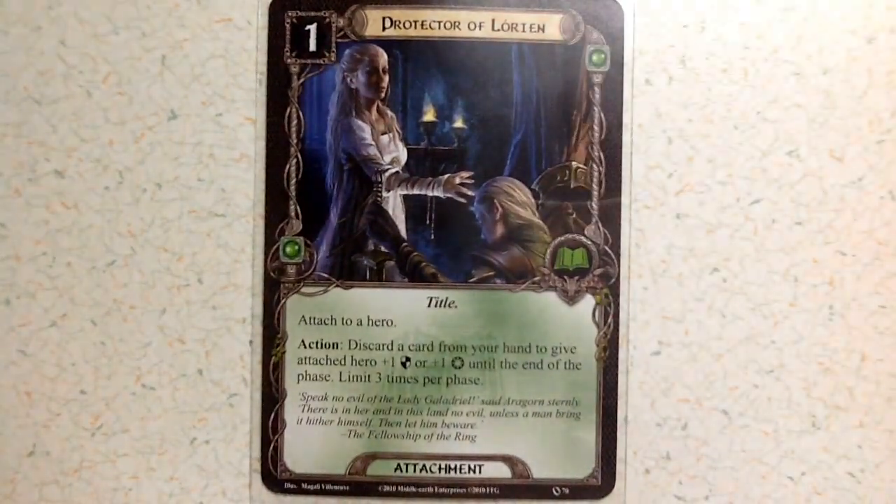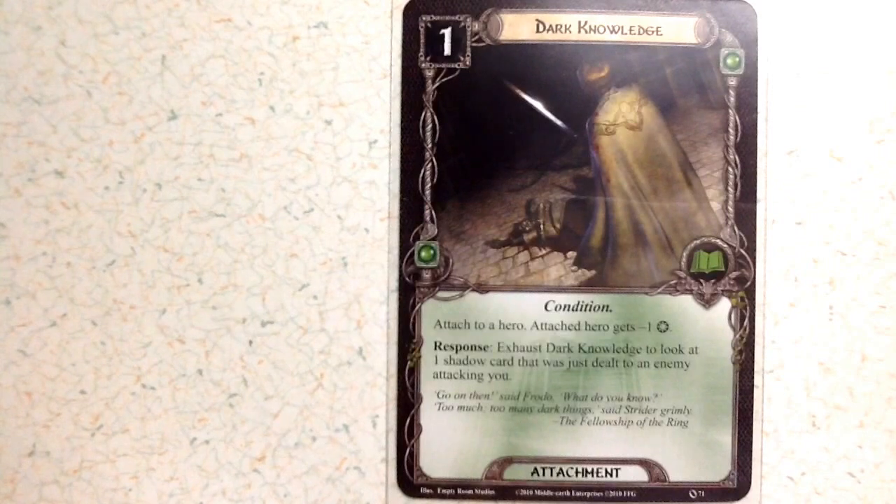Now let's look at the attachments that come with Lore — seven total, which ties with the Tactics deck for the most. First is Protector of Valorian at one cost, attached to a hero. Its action is to discard a card from your hand to give the attached hero plus one defense or plus one willpower until the end of the phase. You can do this three times per phase — keep in mind, per phase not per round. You get two of these. Next is Dark Knowledge, a condition at cost one attached to a hero; the attached hero gets minus one willpower, but its response lets you exhaust to look at one shadow card dealt to an enemy attacking you. You only get one of these.